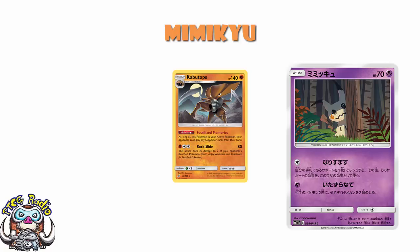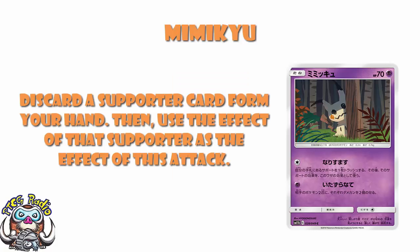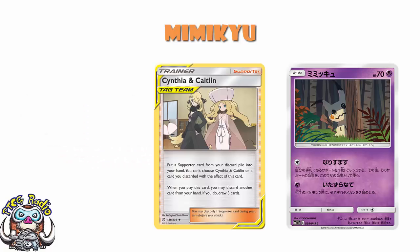Similarly, if you use Mimikyu's Impersonation, do you get to use the 'when you play this card' part of Tag Team Supporters? Taking Cynthia and Caitlin as an example — the main effect is you put a Supporter card from your discard pile into your hand, and the extra effect when you play this card lets you discard another card and draw three cards. If you copy this using Impersonation, do you get the extra draw effect? The answer is yes. Impersonation gets to use all the effects of the card, even if you're not actually playing it — though you do have to pay any required cost.